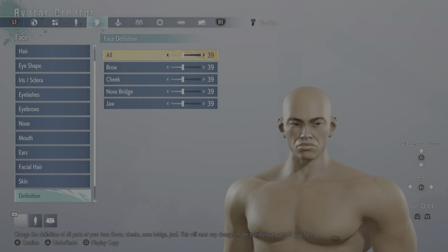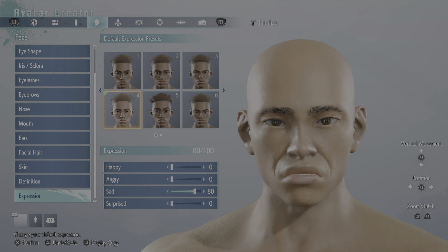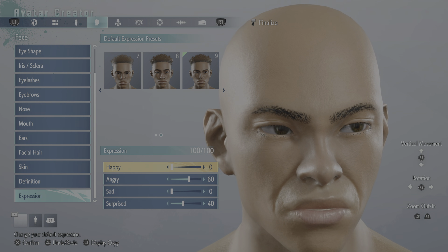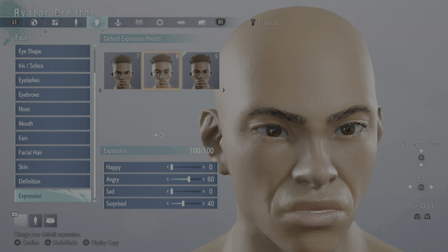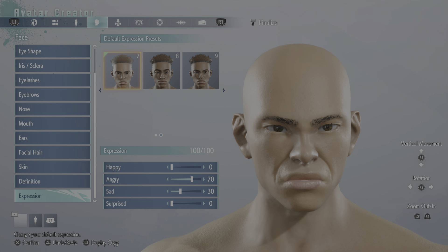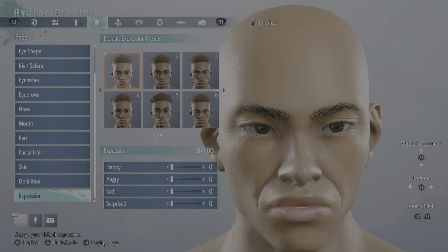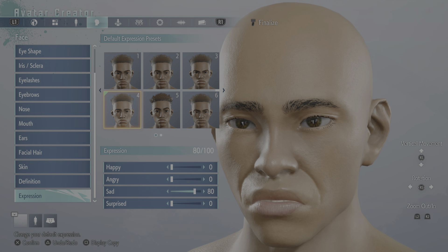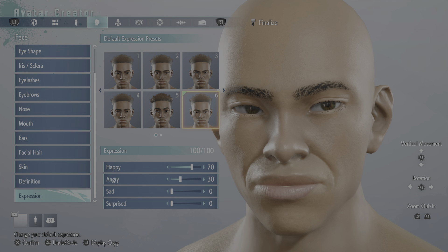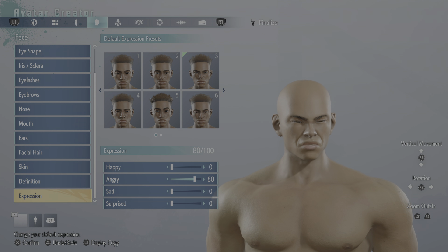You've got expressions — look, you can do happy, angry. There's actually an expression attribute that shows percentage. This one is not based on any emotion, this one's based on sadness, this one on surprise. You can set 70% happy and 30% angry — yes, that's crazy! I've never seen anything like that before in a character creator.